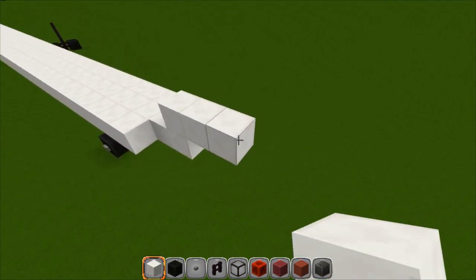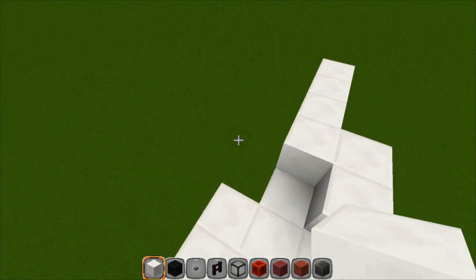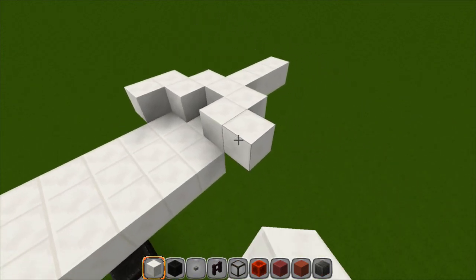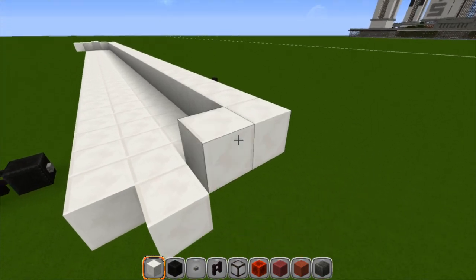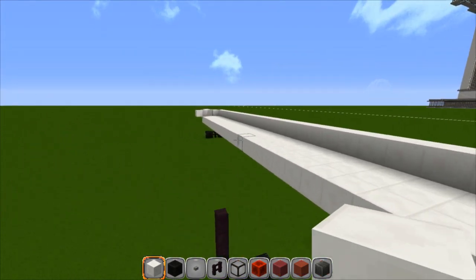We're going to go up one and we're going to go forward three. We're going to come out one and back one on each side and then out one and then back one. Now we're going to run both sides all the way to the back. And we're going to go in, in, and one, two, and three — and do the same thing on this side.